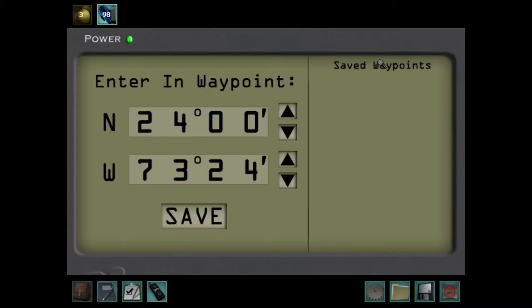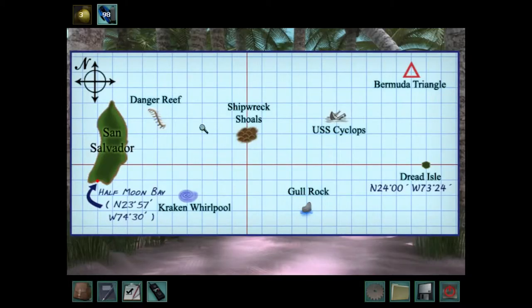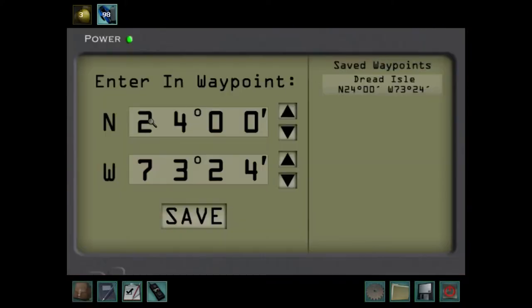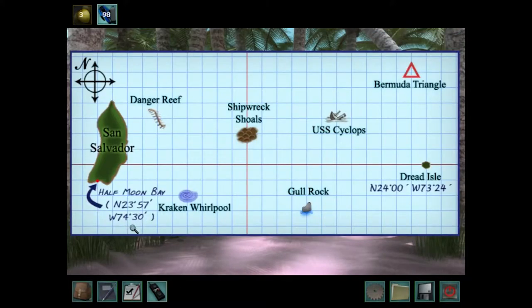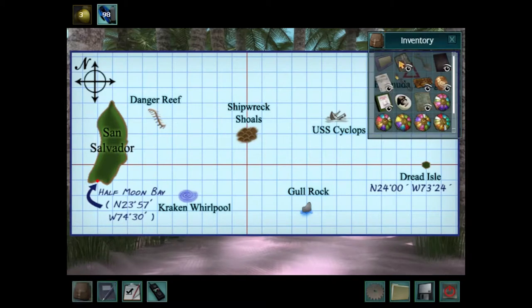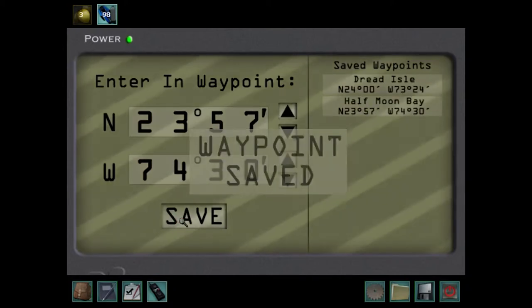Okie dokie. So let's take a look at this here. Firstly, boom — Dread Isle, we're done with that. But next, we've got to take a look at this map. So Half Moon Bay is N23.57 by 74.30. Let's go 23.57 first. 23.57. By 74.30. Boom! Half Moon Bay.